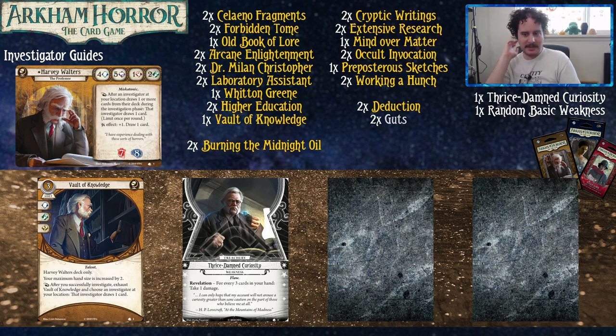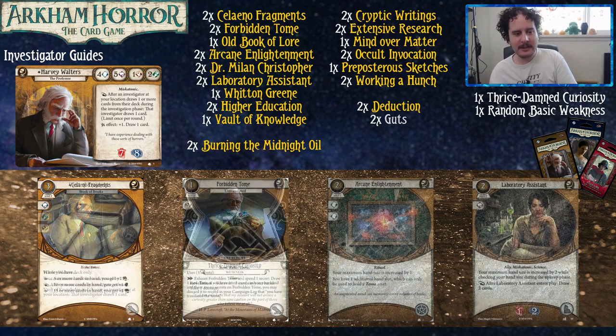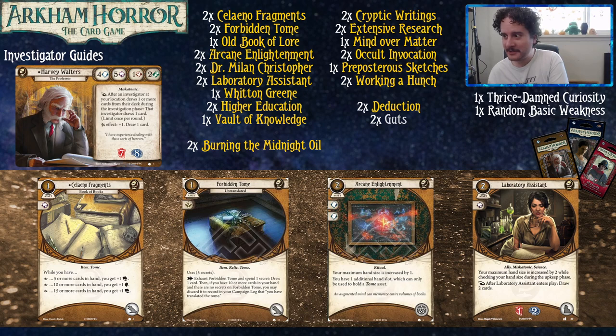We're going to poke at some of the cards that are in the starter deck before we get to cycle by cycle. Some of the relevant cards: we have Celano Fragments, which increases your stats when you have cards in hand — not too hard for Harvey to do. If you're holding fifteen or more cards, you get seven book. I've played this deck myself and have yet to get that fifteen-or-more-card boost, but you want to. It's a lot better to just play the Necronomicon four times in a game.